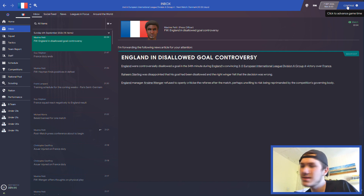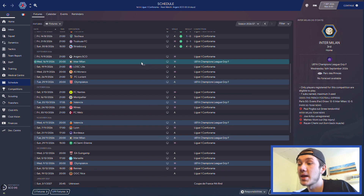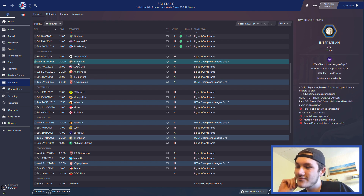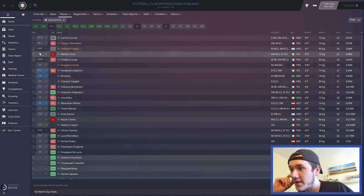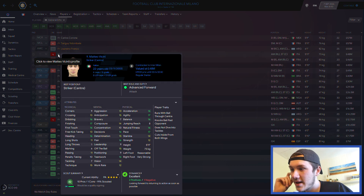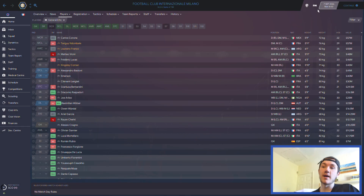Inter Milan aren't looking very good at the moment with Gareth Southgate in charge - they've brought in a lot of regenerated players. The best player is Carlos Corona, who's very good in midfield. Then Dembele in behind him, Franco - another centre attacking midfielder, very very good. Vecini - another regen, very good but injured, out for five to seven weeks. And Frederic Lucas - another player that looks fantastic. A lot of young players.